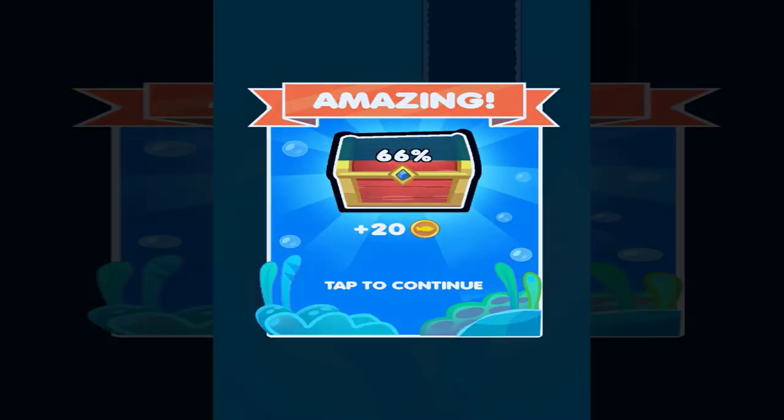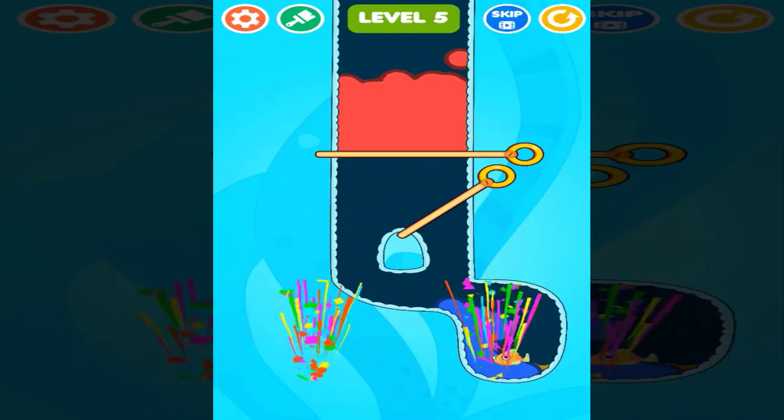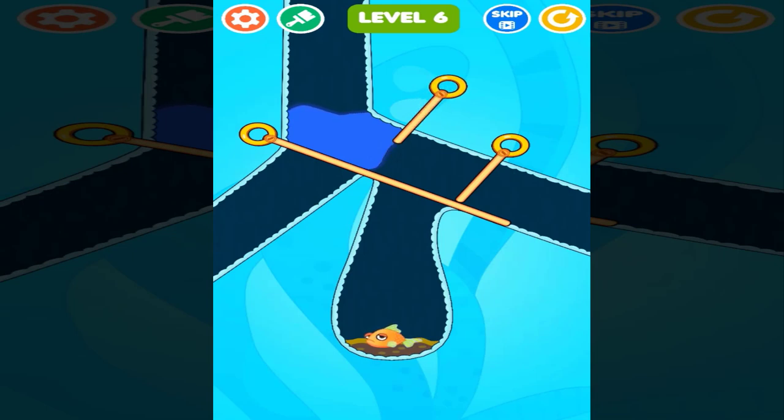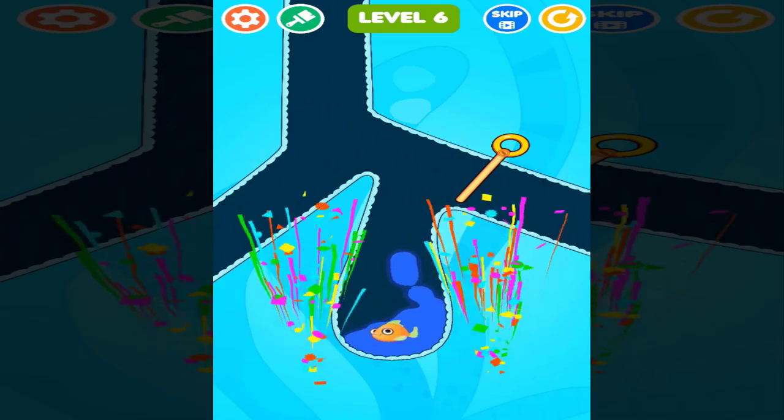That was awesome! Now let's move into our next one. We have to remove this one first, then remove this pin here. We cannot move the right one because there is another pin above it. Let me just remove this pin over here and that's how we solve level 6.